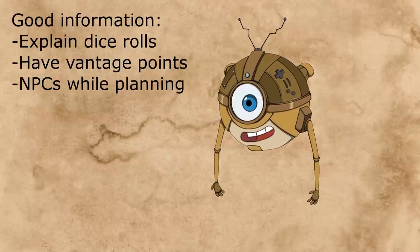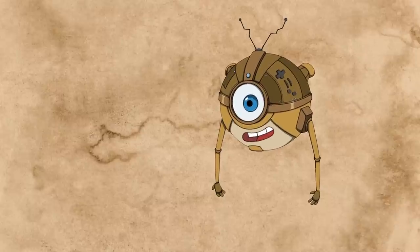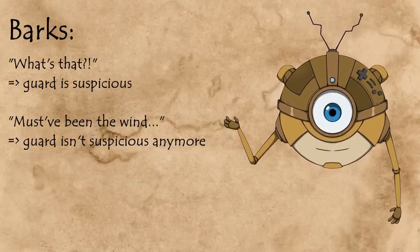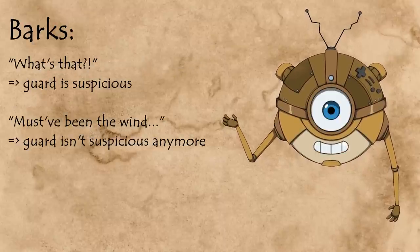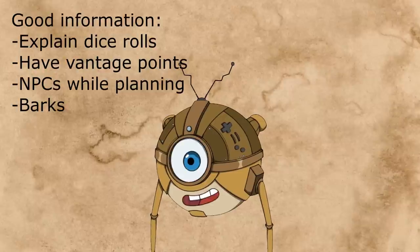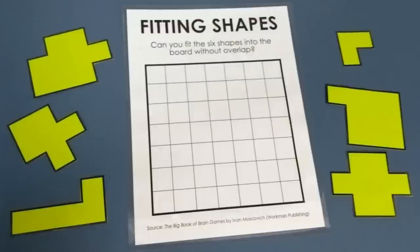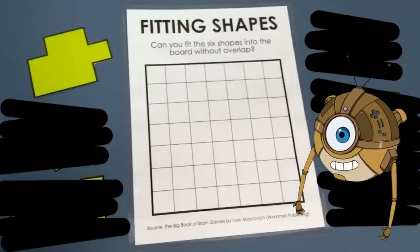Don't just have guards patrolling silently — make sure they loudly express exactly what they're thinking at the moment. That is called a bark in game design terms. And although Skyrim's execution of it could be improved, that's still information your players can factor into their plans. Stealth missions are a bit like puzzles, so if your players don't have good information, it will feel like you've asked them to solve a puzzle where you only reveal the next piece when they've placed the first one. That is not a puzzle game people would ever want to play.